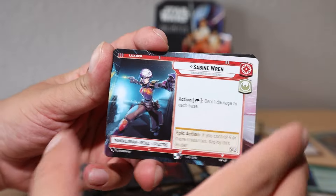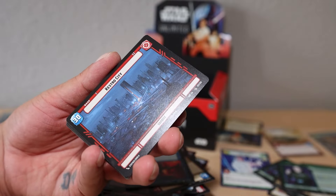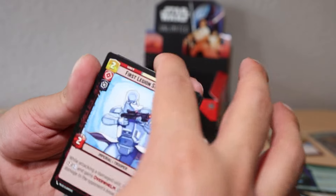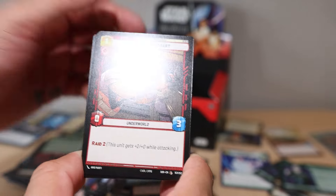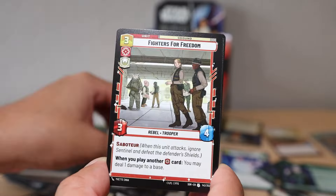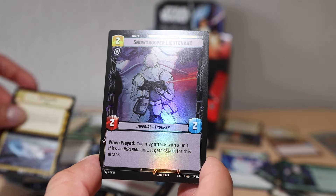We got the hyperspace Sabine - I know it's just a common but I love Sabine. I am super stoked on that one. We'll sleeve that one up almost right away. First Legion Snowtrooper, and I'll be doing some more of these for sure. There's a collecting side and a competitive side - I just want to play this. I'm going to go on their website - on the Star Wars Unlimited website you can look for stores and events in your area.